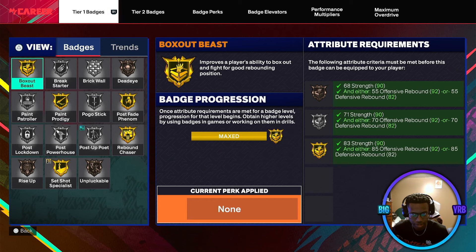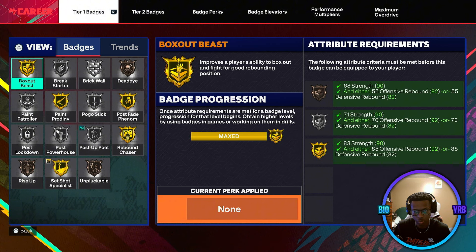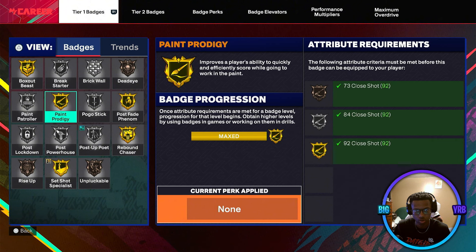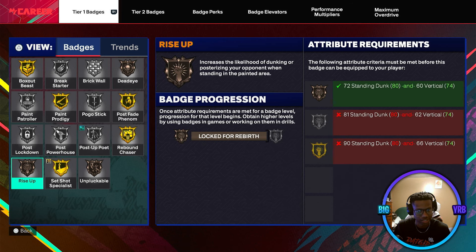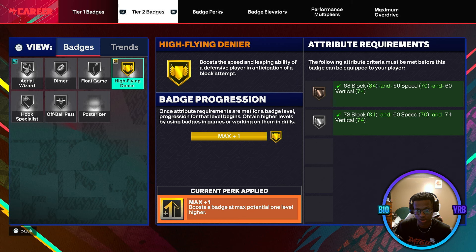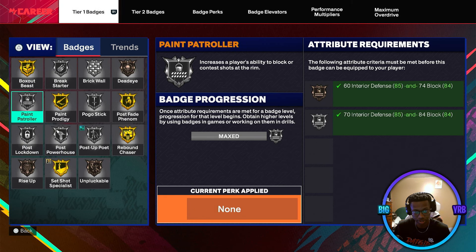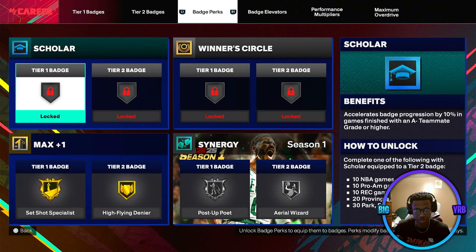Here are the badges: Box Out Beast at gold, Paint Prodigy at gold, Pulse Fade at gold, Rebound Chaser at gold, Set Shot Specialist — that's my Max Plus One badge, usually at silver but thanks to Max Plus One it's gold. High Flying is at gold, another Max Plus One in my tier two. I like the build — it does great for me and it's not even at full potential yet.